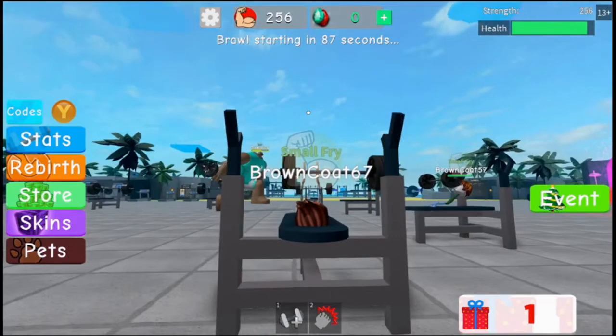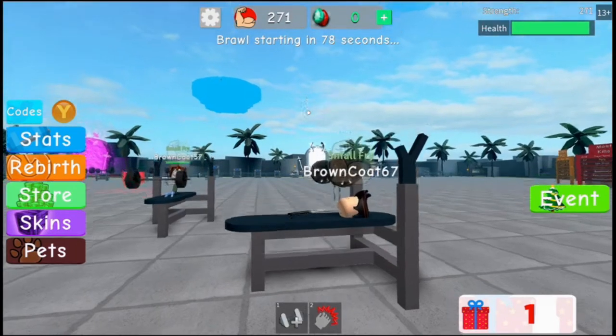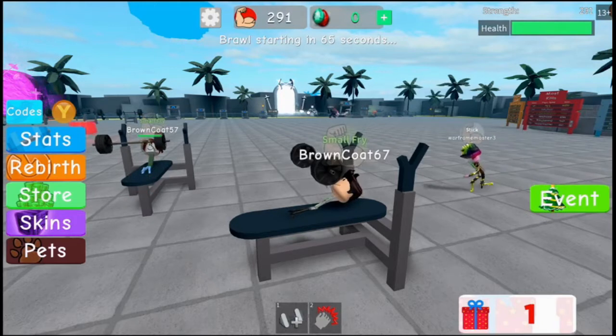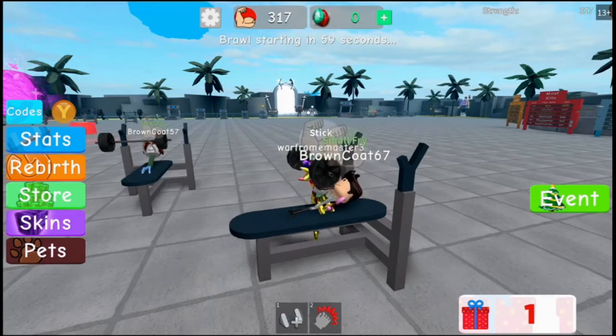It says 'small fry' — you're a stick! Small fry is stronger than that guy over there. It says he's buff. I just turned into small fry — yeah, I'm getting there. I look so weird, I'm not even holding on to the center. Do you want to get a present? I already got one present, don't know what I'm supposed to do with it yet. Oh, I think with the update you have to get as many presents as you can.